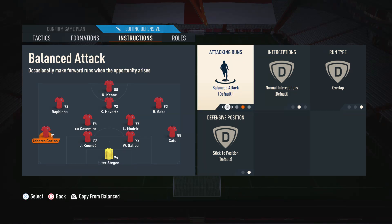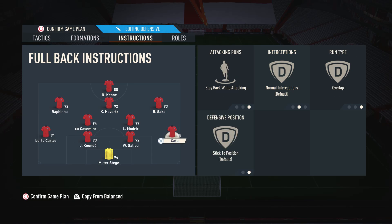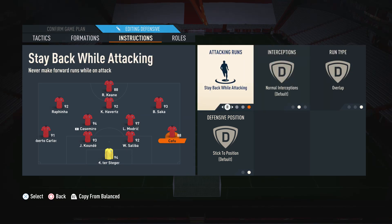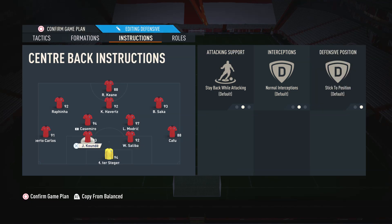For the left back — my more attacking fullback — we have him on balanced attack and overlap to add extra width to the formation, since the 4-2-3-1 narrow is obviously narrow. The overlap run type means he adds width so we have players in both narrow and wide areas simultaneously. For the right back — my defensive fullback — we have him on stay back and overlap. Stay back ensures we always have at least three defenders behind the ball, while overlap means if we do send him forward he'll make overlapping runs. Center backs and goalkeeper are on default settings.